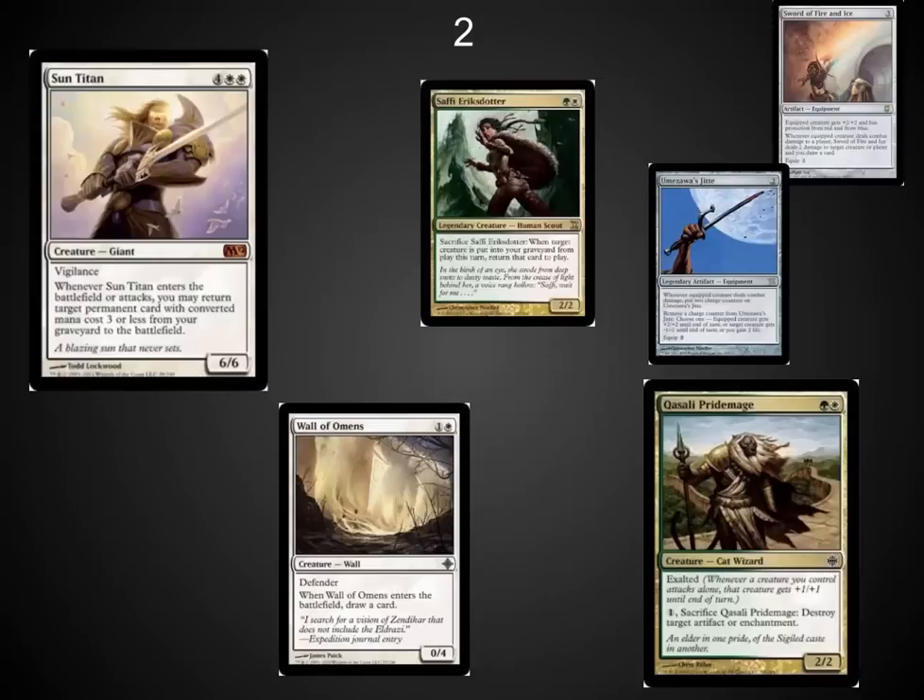The number two spot: Sun Titan and all the fun things you can do with him. Sun Titan wears Equipment swords really well, combos with Qasali Pridemage and Saffi. Even cards like Wall of Omens, which is a nice blocker, do so much more utility for you when you're able to bring it back every turn.